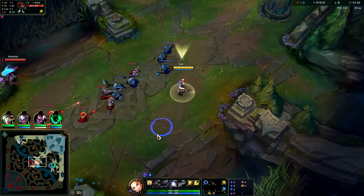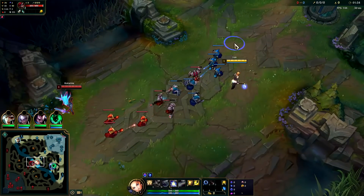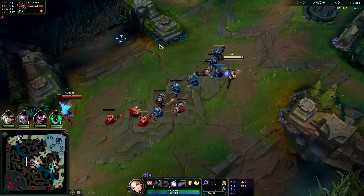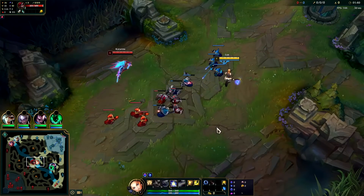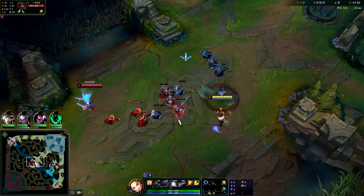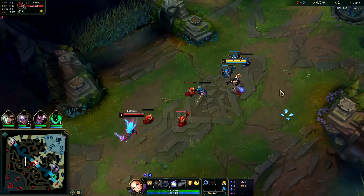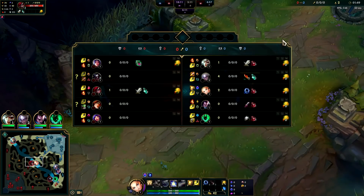You're usually looking to be aggressive level one against most champions because they can't all-in you, and you want to try to get some poke down on them. So when she steps up for that minion, she's gonna eat it a little bit. At least that's the plan — we lost one minion, that's all right. I'm saving my E to hit her.